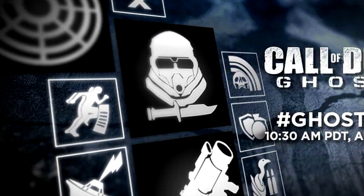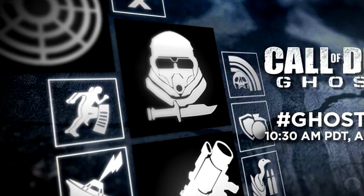It shows a bunch of icons. Tina from Infinity Ward, a community manager, said that not all of them are perks, which is something interesting to go by. There's no way to be certain what these represent because it's just an image with no text, and none of us work at Infinity Ward, so none of us know what they actually are. All we can do is guess, and that is what this video is going to be about, because I have some pretty good ideas based on past Call of Duty games.